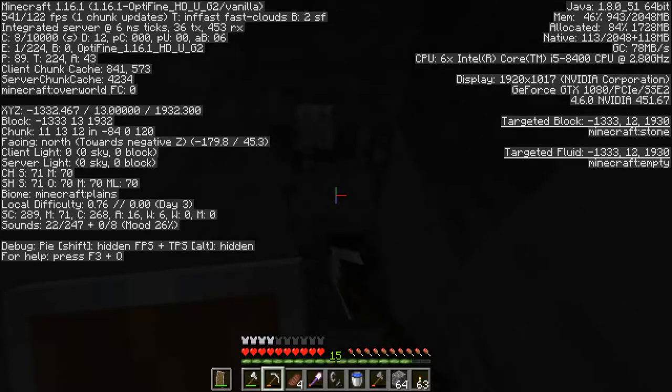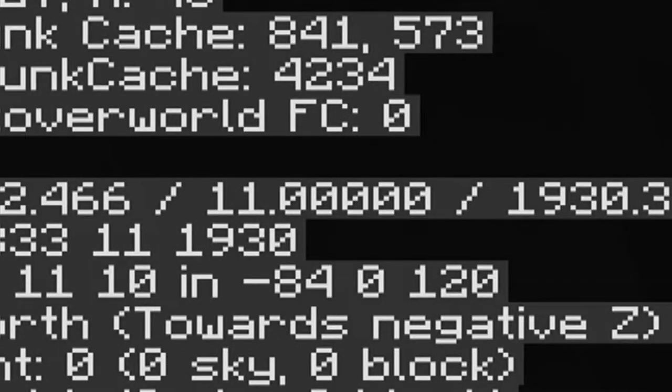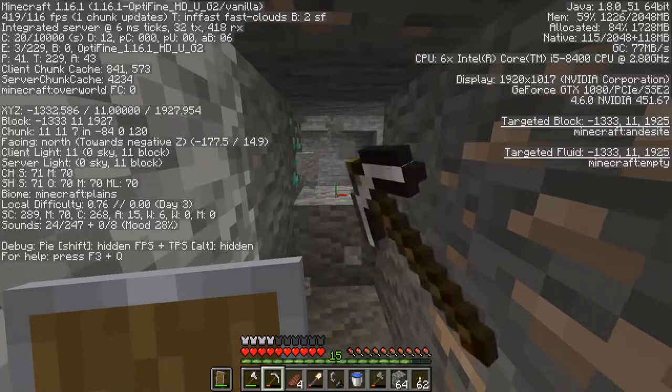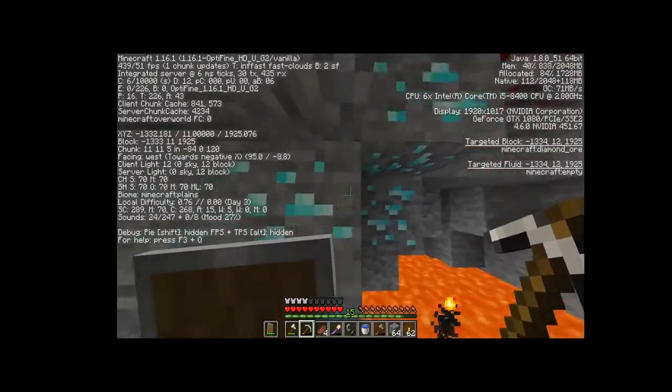Now we need to find some diamonds. A great way to do this is to dig down to Y11 — the Y-axis basically means how low you are in Minecraft. From there, use a method called strip mining, which means you dig in a straight line until you find diamonds.